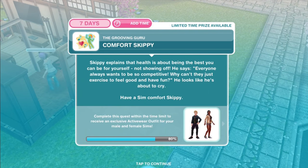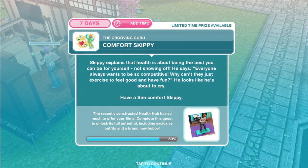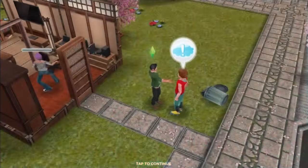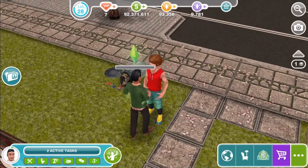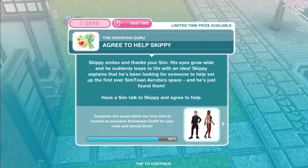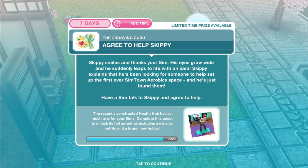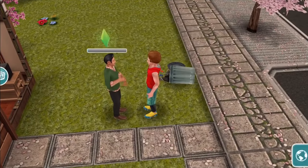Ask Skippy for advice. It worked — Skippy Simmons was summoned by the groovy tunes. Have a Sim ask Skippy for advice on how to be healthy, happy, and social. Comfort Skippy. Skippy explains that health is about being the best you can be for yourself, not showing off. He says, 'Everyone always wants to be so competitive — why can't they just exercise to feel good and have fun?' He looks like he's about to cry. Have a Sim comfort Skippy for one hour and 15 minutes. Agree to help Skippy. Skippy smiles — his eyes grow wide and he leaps to life with an idea. He's been looking for someone to help set up the first ever Simtown Aerobics Space, and he's just found them. Agree to help for 13 hours and 15 minutes.